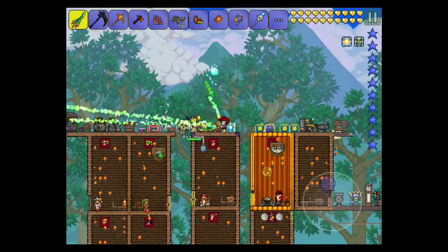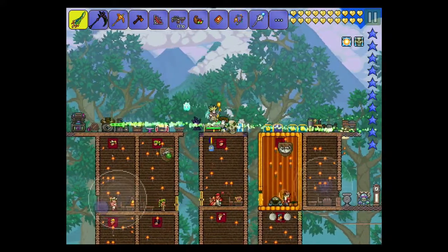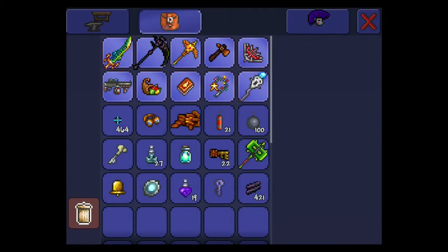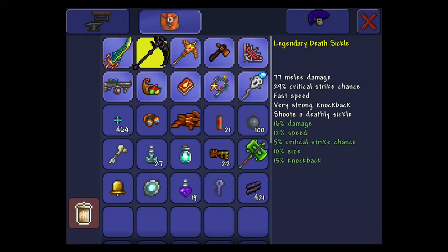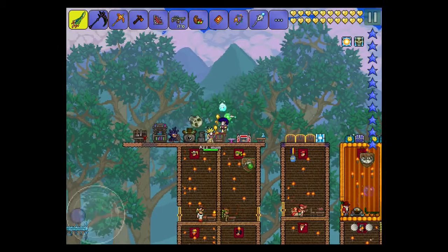Hey, what's going on guys, my name is EMC Stuff and I'm back for another Terraria video today. I'm here with my mom, and as you can see, I have a ton of new hard mode stuff — some from a solar eclipse, and this one I got from killing a boss. This proves I'm a boss: it's a Baby Skeletron Head summon.